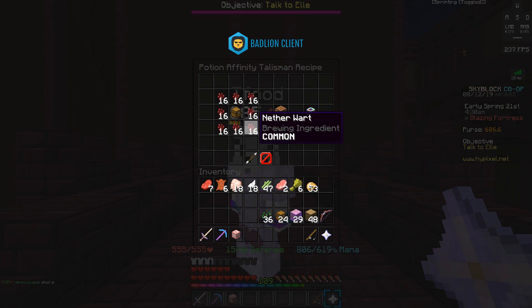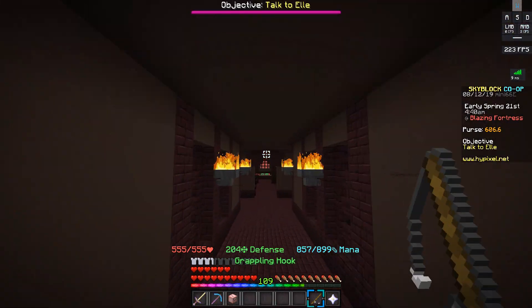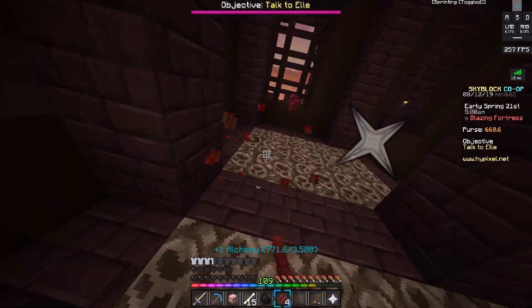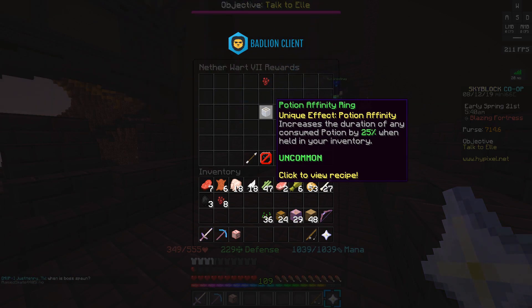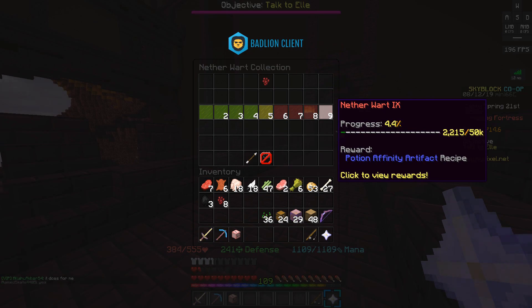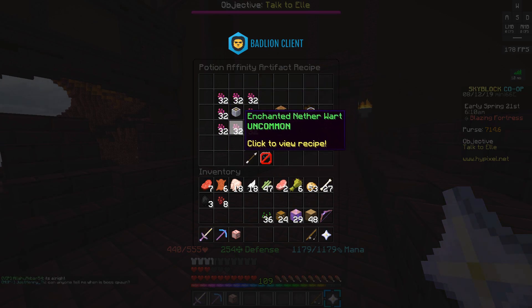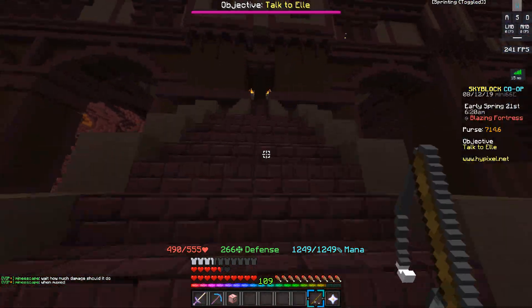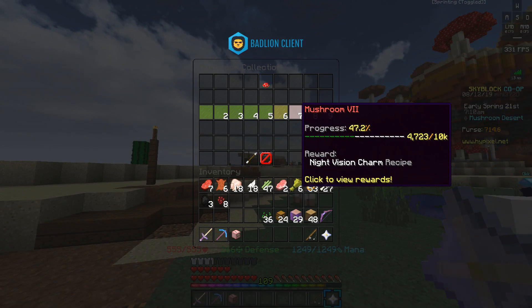The potion affinity talisman increases the duration of potions you drink by 10%. It's unlocked once you have 250 nether wart in your collection and takes 128 nether wart to craft. Nether wart can be found at the blazing fortress. There are also upgraded versions: the potion affinity ring at 10,000 nether wart gives 25% longer duration, and the potion artifact at 50,000 nether wart gives 50% longer duration. The artifact costs eight stacks of enchanted nether wart, so consider buying it off the auction house for a couple hundred thousand coins.